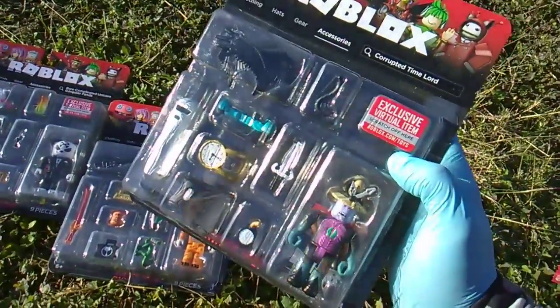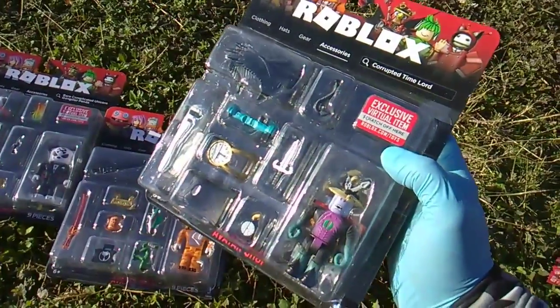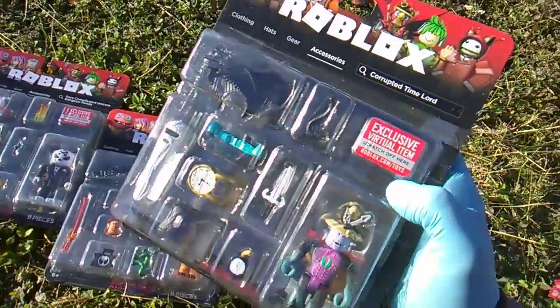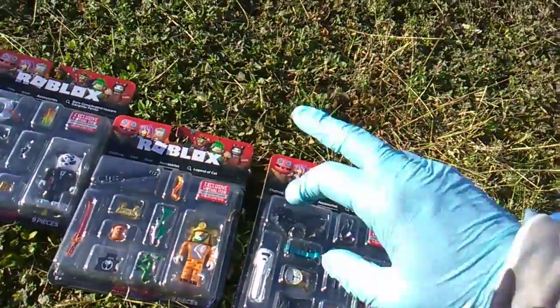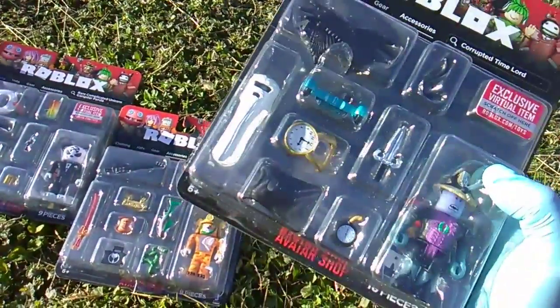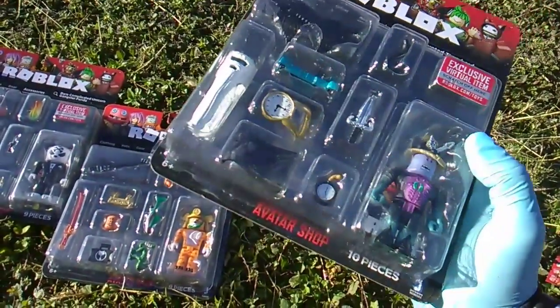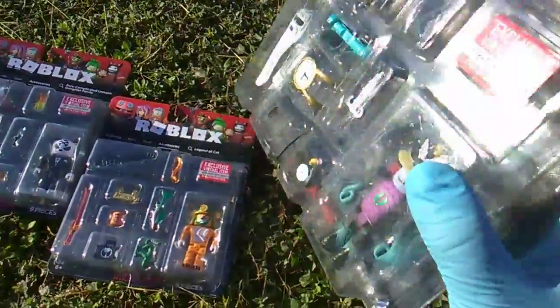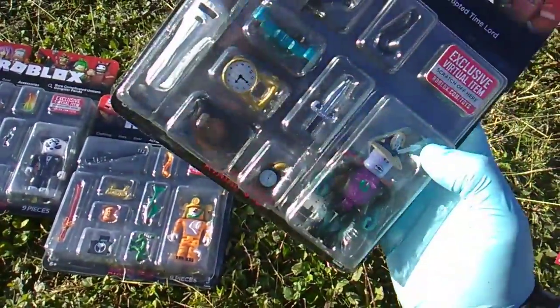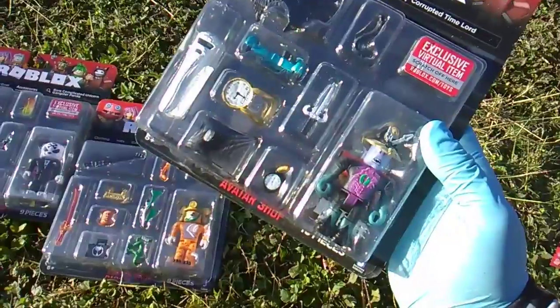You get one figure and a ton of accessories. It says clothing, hats, gear, accessories. Looks like we're getting wings, a tail, a weapon, a hoverboard. The dude's gonna have a big old beard, a clock — he is the Time Lord — a cape, and another sort of pocket watch. That might be a time bomb.